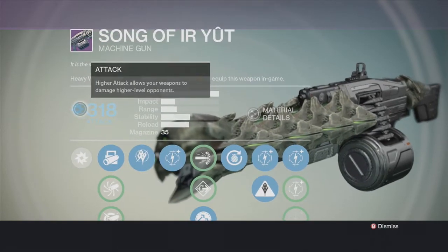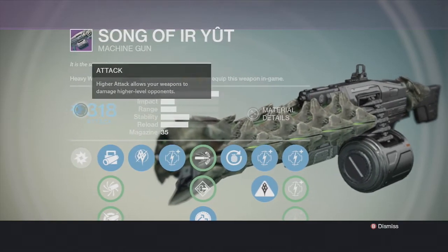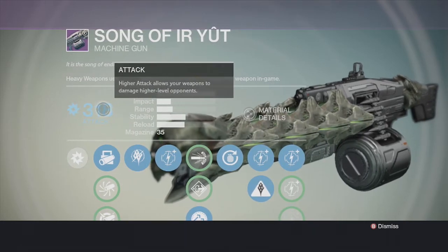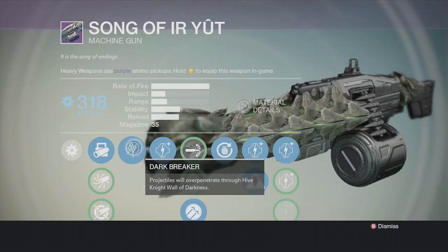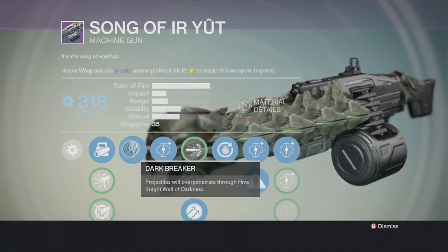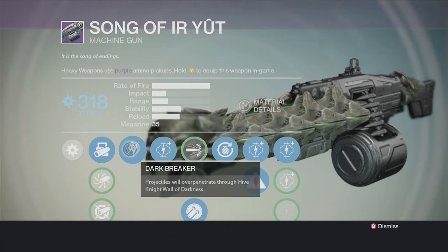It is Arc burn, which is really cool — whenever you have an Arc burn modifier like the weekly heroic or nightfall, this weapon is really good on those. It's also great against Captains that have the Arc shield.